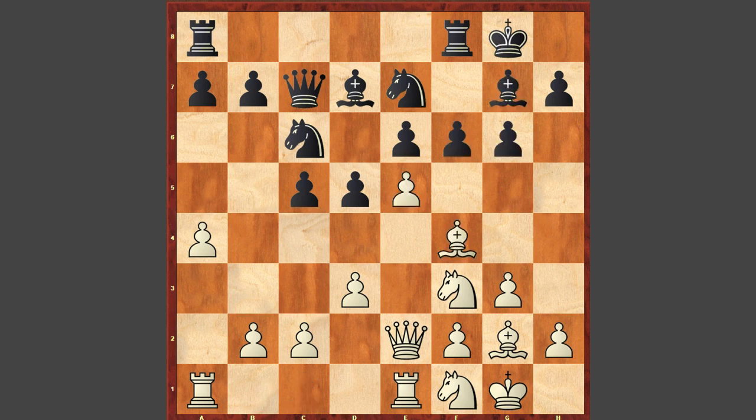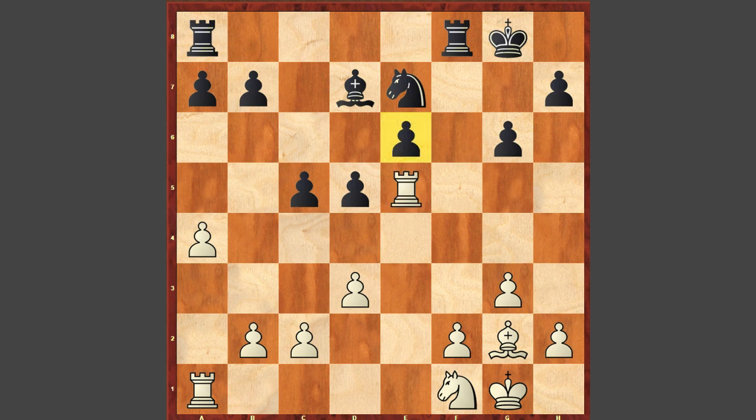After f6, Bf4, black should take on e5. Ne5, Be5 — they should exchange everything. And this leads to a slightly better ending for you because of the e6 pawn. Next move is probably Nc6 for black. Maybe Re2 after Nt4, let's say the rook goes to e3, then Ra1 is coming, Bh3 is coming — it's a little bit better ending for you. However, with right play black should also be able to equalize the position.